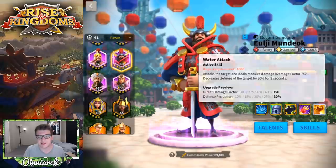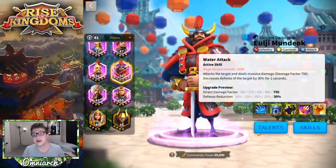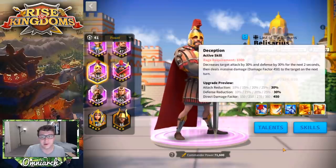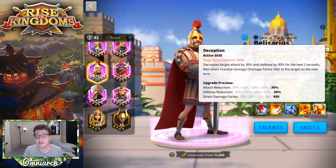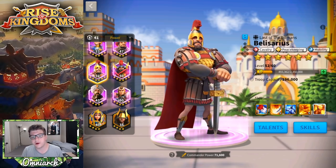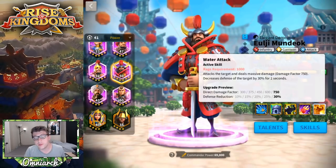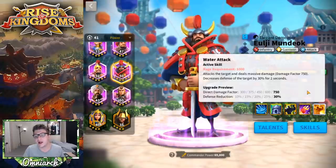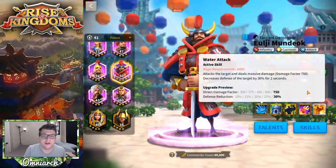If we look at all the other epic commanders, the only two with a lower direct damage factor are Lohar and Belisarius. But Belisarius also has a bigger debuff — not only is he debuffing defense by 30% just like ULG, but he's also debuffing their attack. So it's a little bit of a trade-off when comparing Belisarius to ULG: ULG does a little more damage with his damage factor, but he loses the attack reduction that Belisarius also has. I would rather see a larger debuff since we already don't have a great damage factor — you're compromising and landing in a place where neither the damage factor nor the debuff are insanely good.